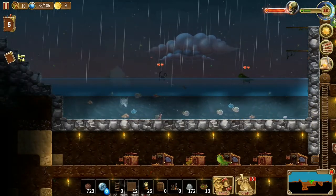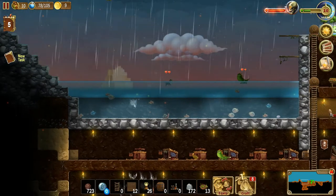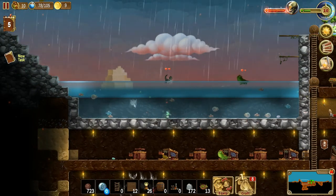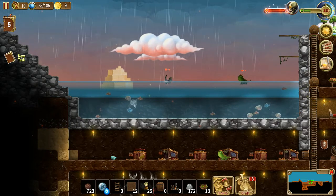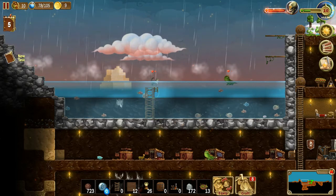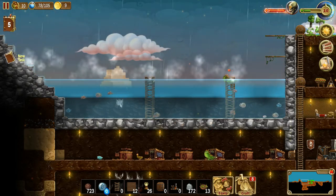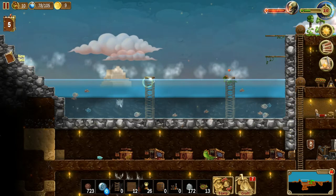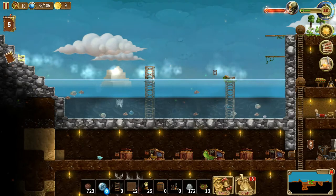Hey guys and welcome back to another episode of Craft the World. On tonight's episode we are continuing where we left off. You can see it is raining and they are getting more water inside this little area. These guys got caught out in the rain, so I'm going to give them something to stand on — that seemed to be the deciding factor last time — though this time it doesn't seem to be helping them too much.